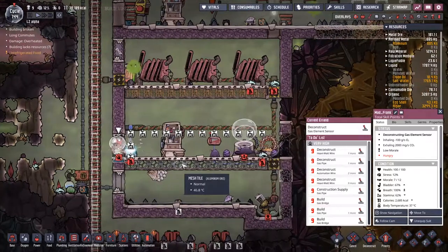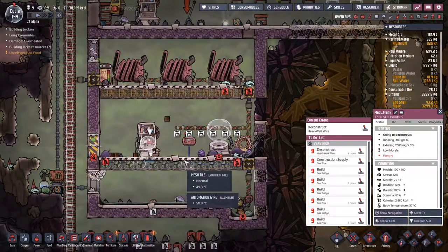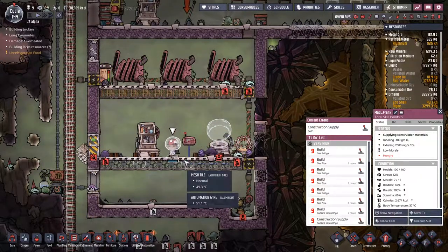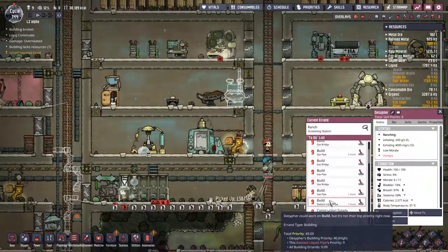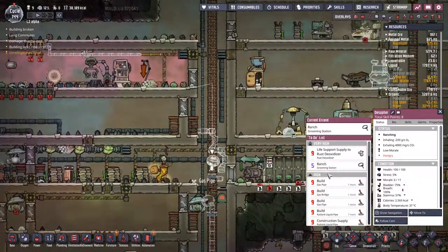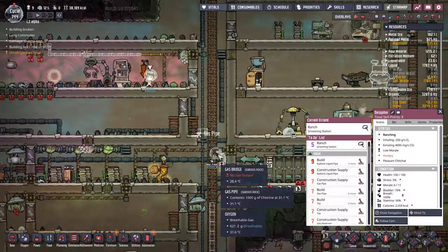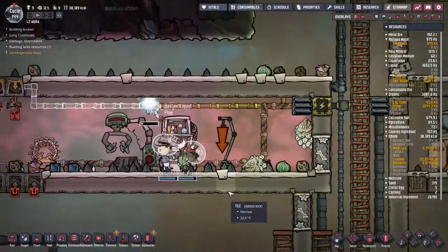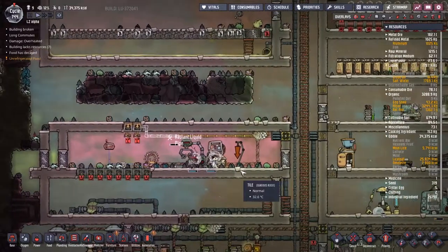Mad Frank is finally coming along to do all these deconstructs that we've had set up for a while. I had to put them up to priority nine just to make sure he would come along and do them, which makes me worry about the state of my jobs out there. Am I just fast tracking them to the top, or is the list just full of nines now? It looks like it's full of nines. The radiant liquid pipe does actually really need to get done. The drek salmon come all the way from up there to get groomed — man, that takes time.